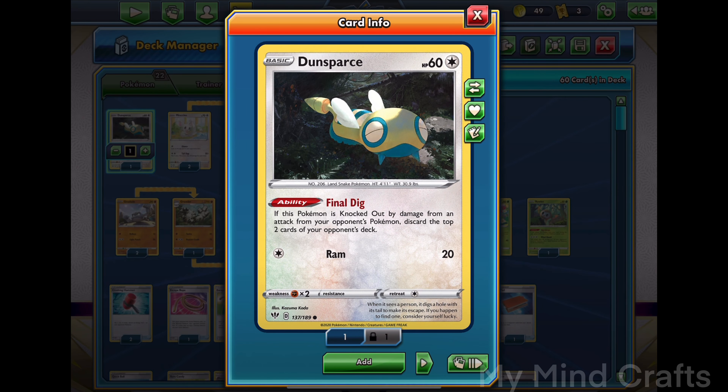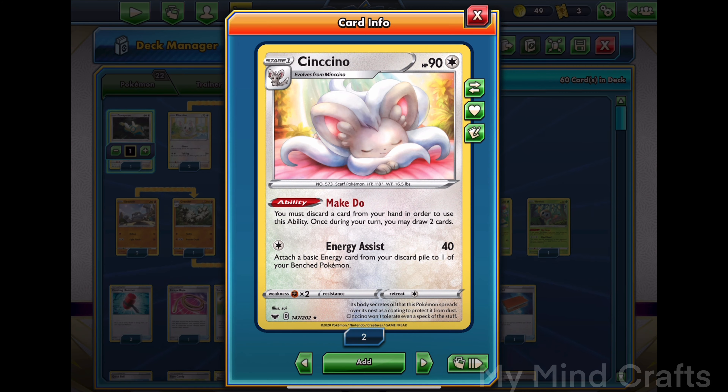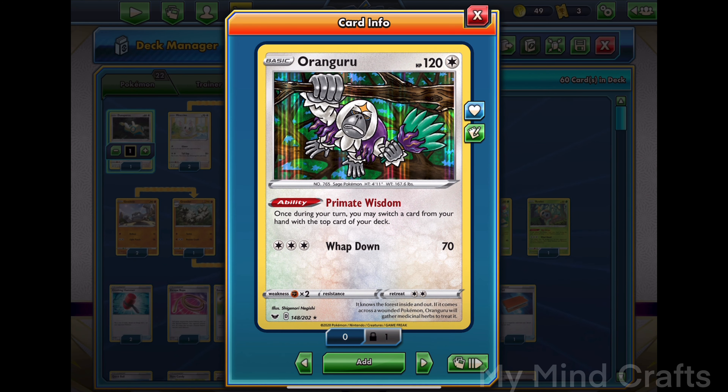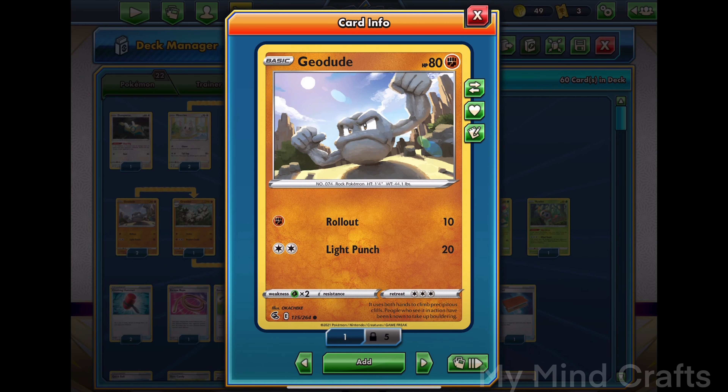Starting off, we have Dunsparce with its Final Dig: if this Pokemon is knocked out by damage from an attack, your opponent discards two cards from their deck. We have Minccino and Cinccino to draw cards, Orangaru to also find what we need, Crobat to draw cards, and Zigzagoon to do chip damage.